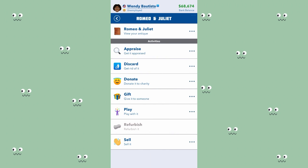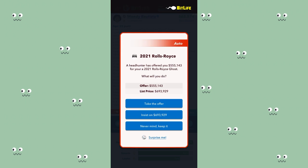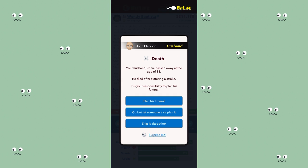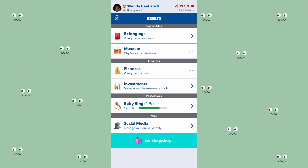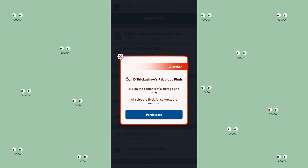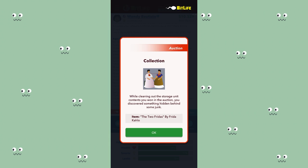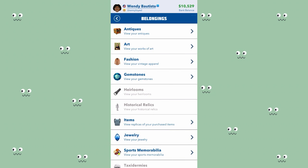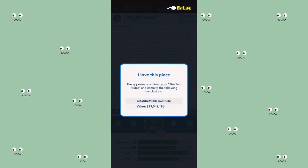It's a first edition copy of Romeo and Juliet and costs 69,000, which isn't actually worth much. I'm going to sell one of my cars - maybe the Rolls Royce - because I'm running out of money. My husband passed away so I need to plan his funeral and donate the budget to science. Then somehow we're in debt - this is a crazy glitch. But while cleaning out another storage unit from an auction, I discovered a painting worth 19 million. That's a great start!